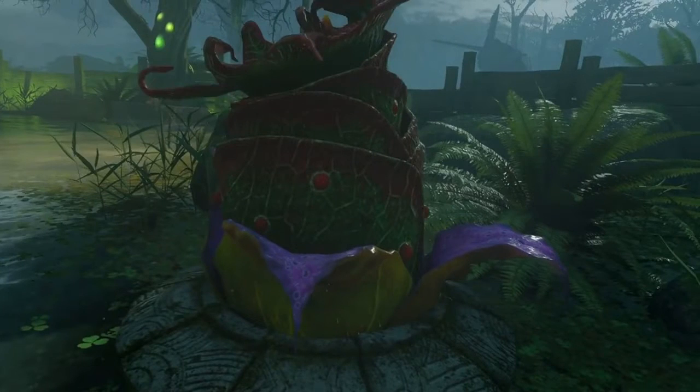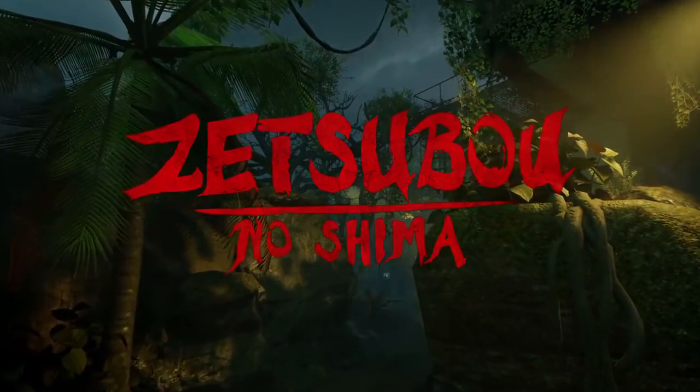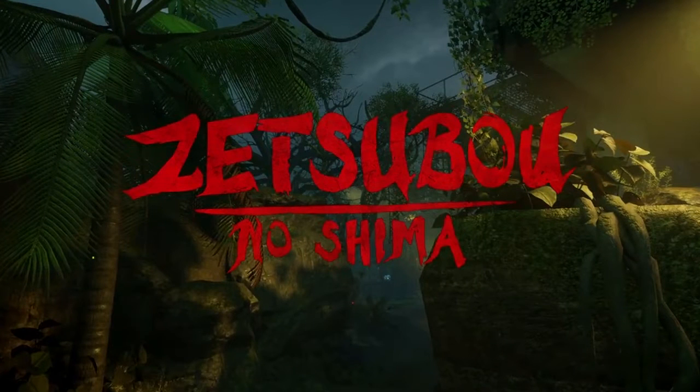I have no clue what this is. I'm thinking it's going to be some sort of soul chest type of thing, but I have no idea what to really expect from it. At first I thought it was a pod — I just don't know. That's Zetsubou No Shima. There's also a catwalk up here.